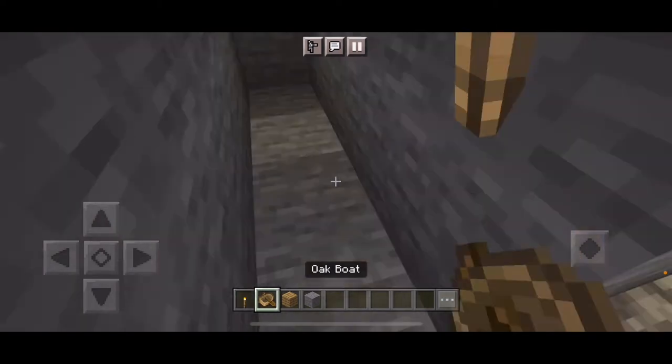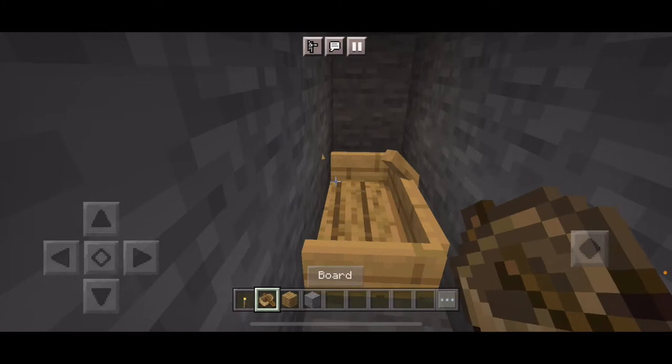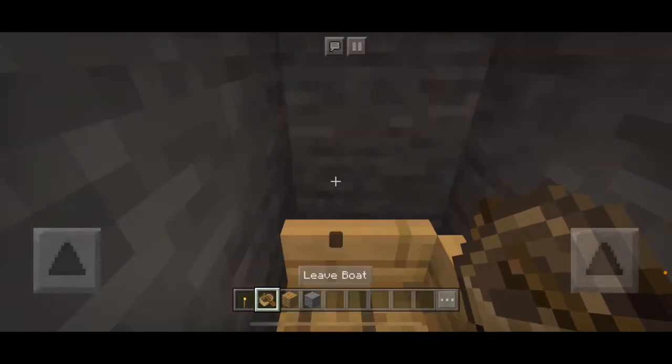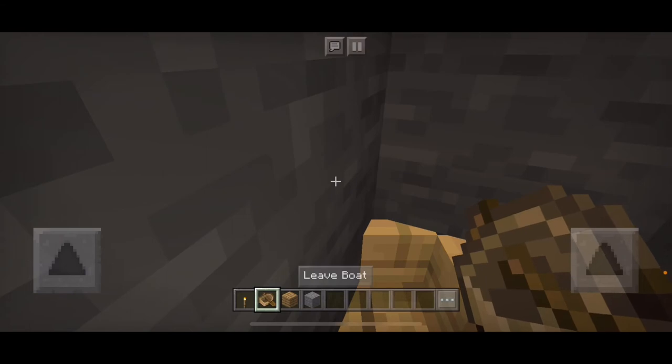Now what we're gonna do is place a boat, and whichever wall it's phasing more into, that's the wall you're gonna want to ride towards. So you're gonna want to just barely tap until you can see through the wall.